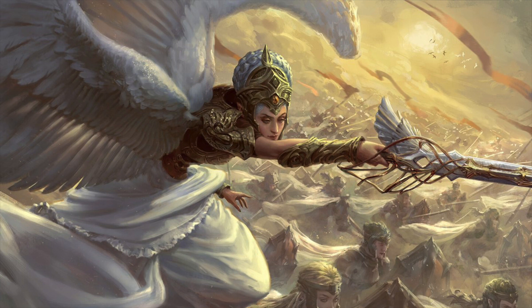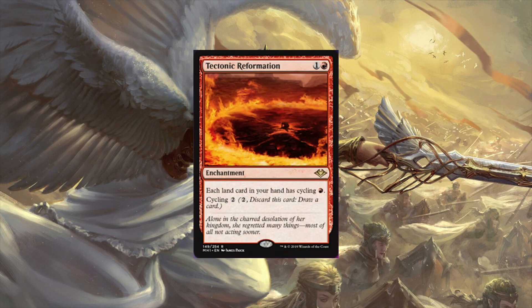Next up, Tectonic Reformation - two mana red enchantment. Each land card in your hand has cycling for one red, and it itself has cycling for two. It falls into a similar path as Nantuko Cultivator - being able to cycle your lands for a single mana and redraw a new card. You can see a lot of cards in your deck and grab whatever you want by paying mana, then maybe play some sort of mass land recursion. The question I've been asking myself is whether I'd play this in a mono-red deck.